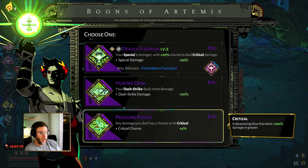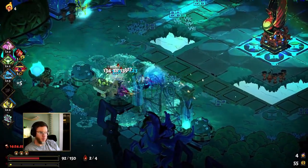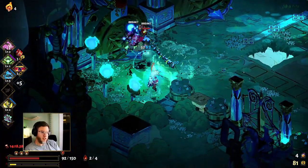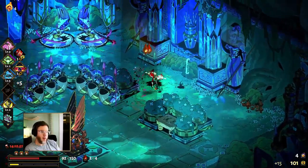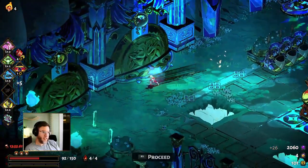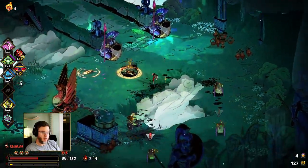Pick that deadly flourish. Pressure points is also nice, but mirage shot is going to give us a better final outcome. Pressure points is a solid boon — do not be mistaken. You grab that and then you grab Mark's Target, and you're going to be critting all over the place. One crit cascades into more, which cascades into more, and it's quite enjoyable.